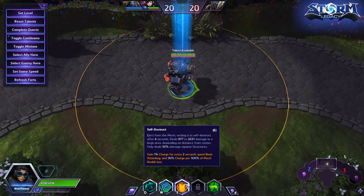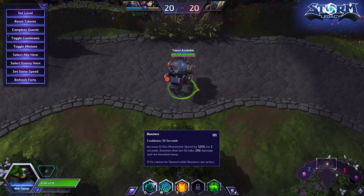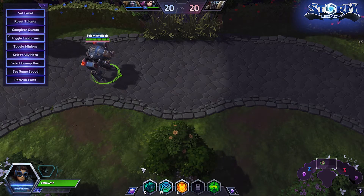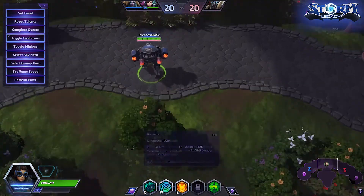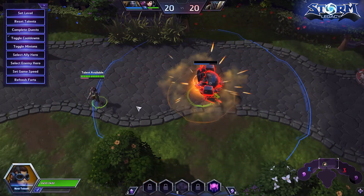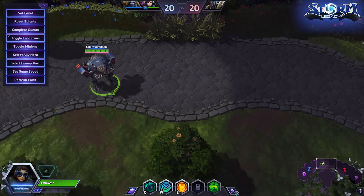I don't really use Self-Destruct for damage - more as area denial. Sometimes they'll walk past it but they're putting themselves at risk if one of your teammates has a stun or pull. The main combo D.Va has is hitting Q and then E - you can use Boosters while Self-Destruct is active. If you boost first and then self-destruct, the mech flies whatever distance you want, and you can always hit Q to cancel Boosters. So you can hit Q and send your mech flying somewhere to blow up, and stop the mech wherever you need it.